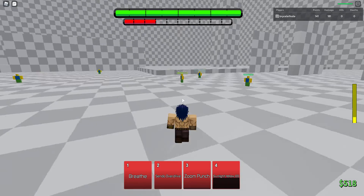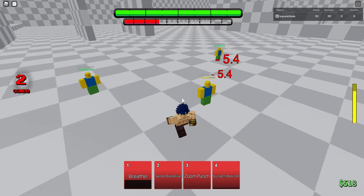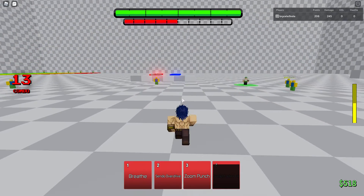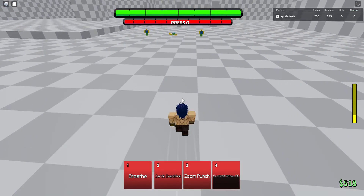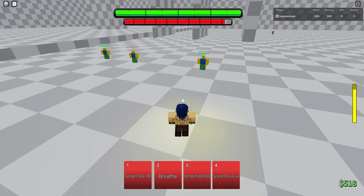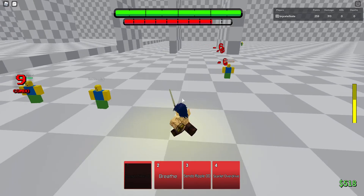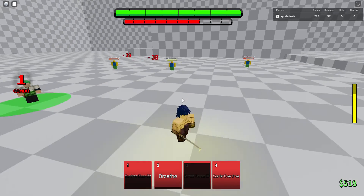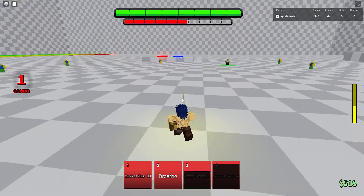Jonathan also heals. You can launch Sunlight Yellow Overdrive fast — just click when you activate the move — but you can make it a guard break by not clicking at all. Sunlight Slicer Overdrive does a lot of damage and is a guard break. Sendo Ripple goes through block and still does 39 damage. Scarlet Overdrive is blockable at 50 damage — crazy.